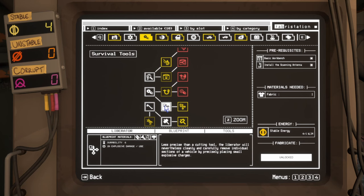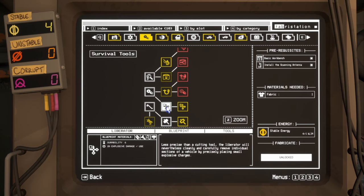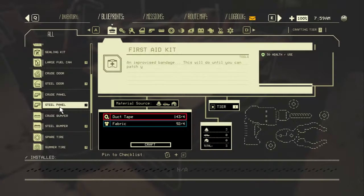Once you learn it — now if you read the description, I just thought it was a better scrapper. You go from the scrapper right to this, and I thought it's just a better scrapper. It looks like a giant pair of scissors. The description says: less precise than a cutting tool, the liberator will nevertheless cleanly and carefully remove individual sections of a vehicle by precisely placing small explosive charges.